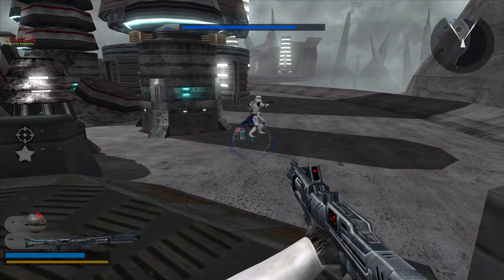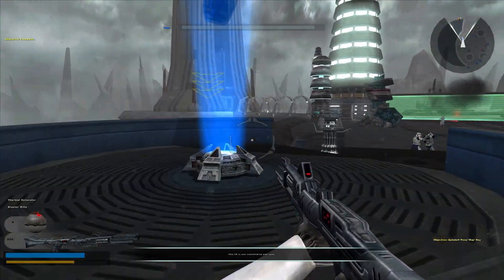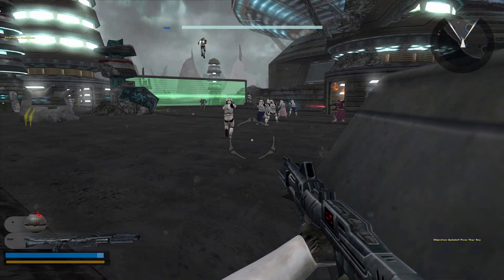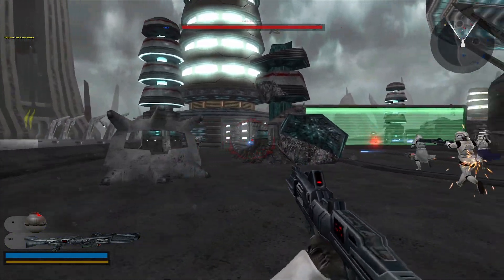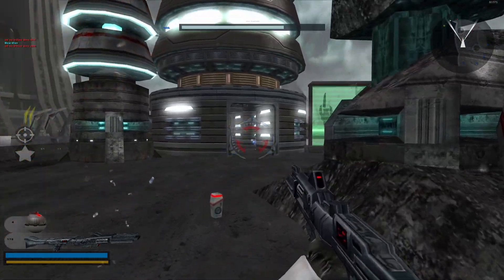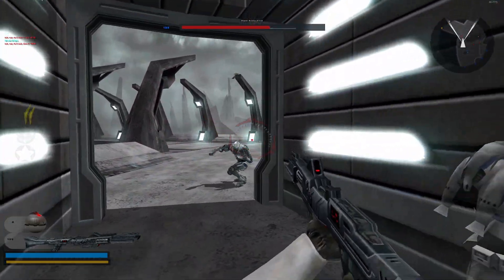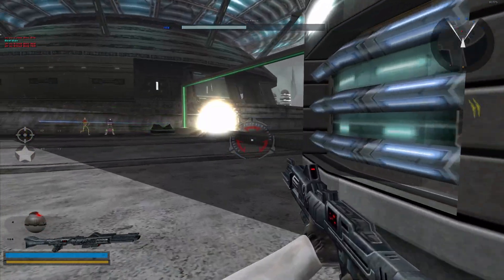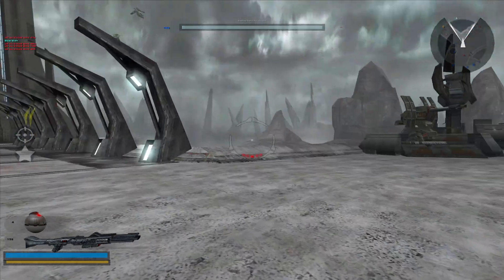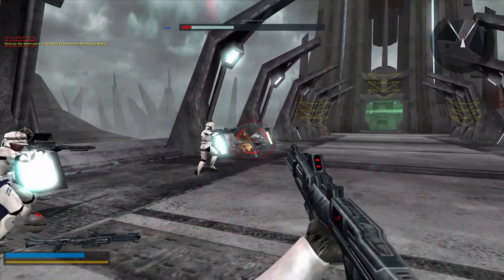Listen up. Before we can begin our assault on the SEP's Energy Collector, we have to penetrate their shield barricades. So load up and move out. Watch your flank. One shot, one kill. Take out that turret.